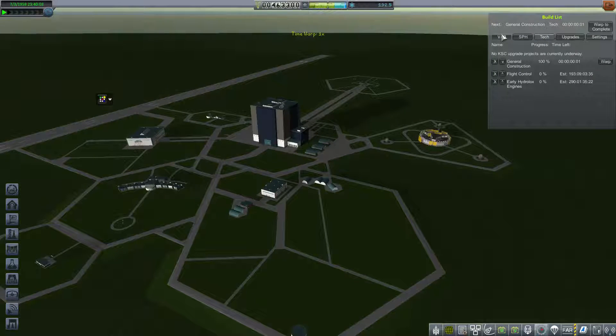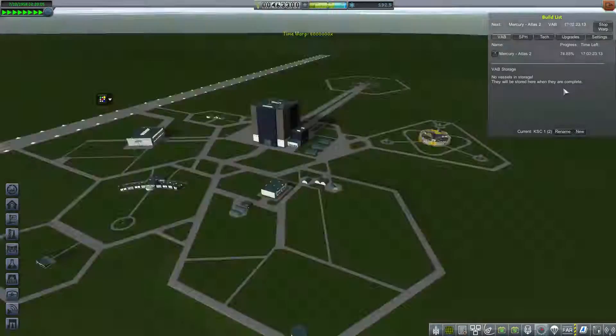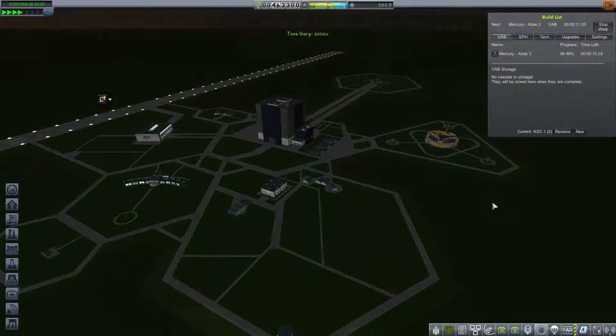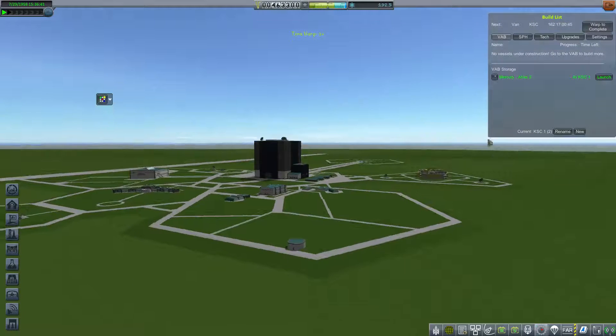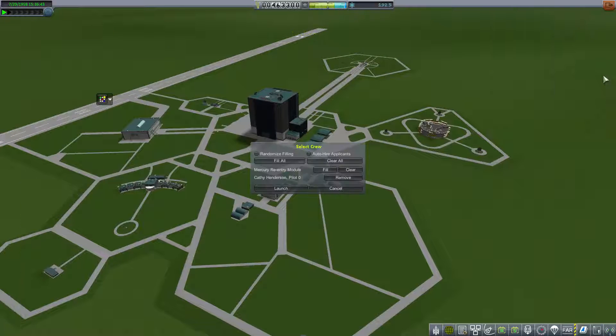It looks like technology — General Construction — will finish while waiting. I'm just going to finish this craft, roll it out, warp to complete. There we go. Alright, so everything is in place now. Let's fly a pilot into orbit.